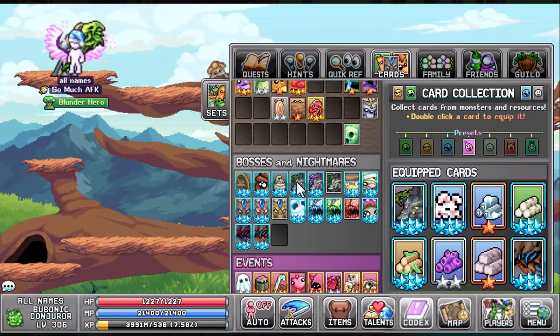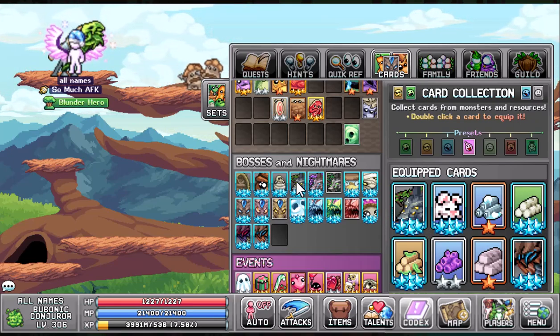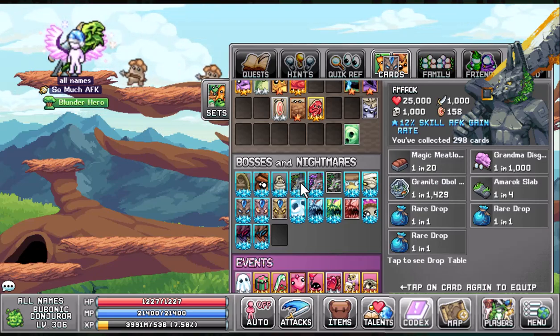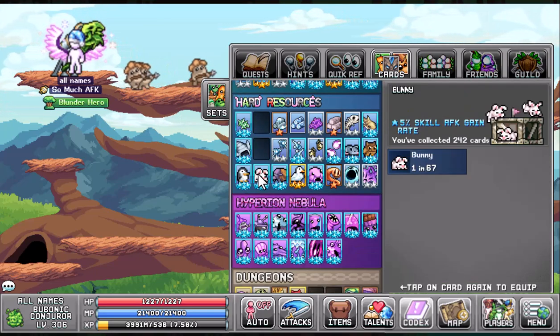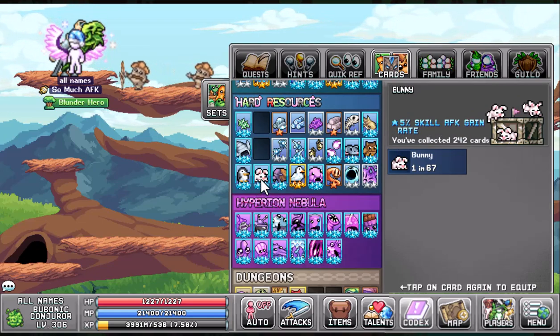Part twelve is your cards. This is just a recommendation, but you'd want to put your top left card and your bottom right card there, because we're going to get double that bonus. For the first card, look for Normal Amarok — that's going to give you a plus 12% skill AFK gain rate. If you have it in the top left or bottom right slot with that chip, this is a 24% skill AFK gain rate multiplier. Then Bunny — this is a 5% skill AFK gain rate, collected from trapping.